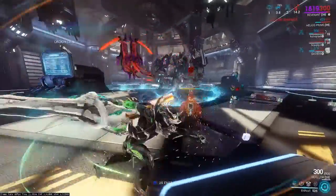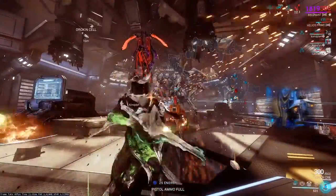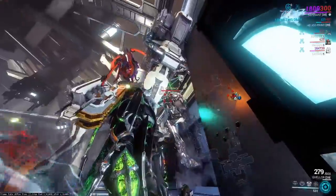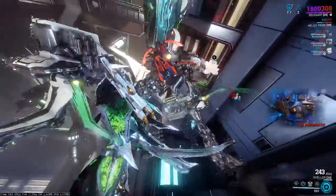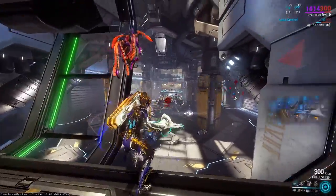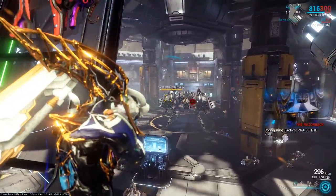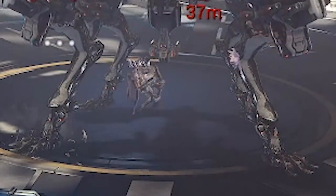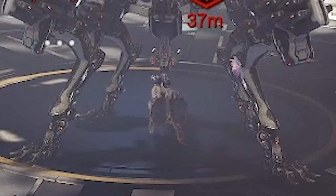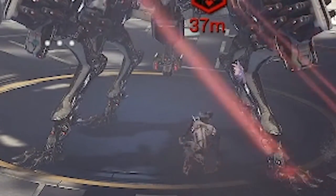This fight can be made easier with Revenant since he can control the Bursa with his first ability and... Wait, why isn't it working? This used to work. What the fuck? This fight can be made easier if you go solo and play as Nyx. Since you can mind-control... are you kidding me? What is wrong with the AI in this tileset? This used to be the best strat. Come on!